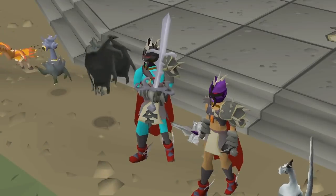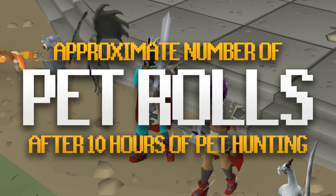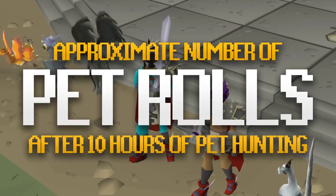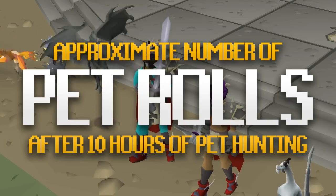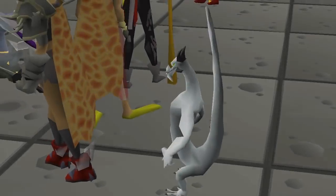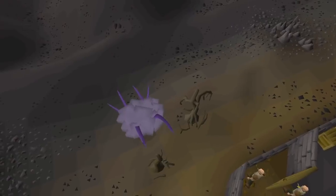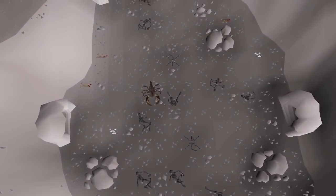For the simplicity of this video, I've calculated the approximate number of pet rolls that you'd get after 10 hours of doing that certain skill or boss. From that, I've worked out the approximate chance of getting a pet after 10 hours using binomial probability, and then ranked them from hardest to easiest. I'm not really taking into account the requirements you need — I'm mainly just talking about 10 hours of grinding out trying to get that pet.